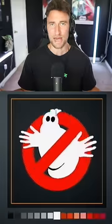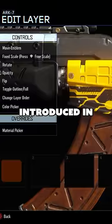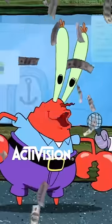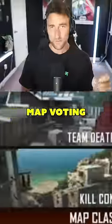thinking I was the coolest person ever. Custom camos — introduced in Black Ops 3, the paint shop allowed us to create whatever camo you wanted. We all know why this won't return — hello, I like money.